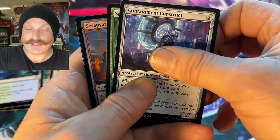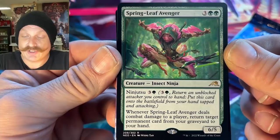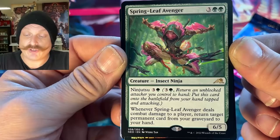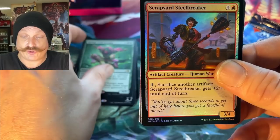Touch of the Spirit Realm. Unforgiving One. Is that a foil land in the back? Springleaf Avenger — the Insect Ninja. Wow, cool. It's got Ninjutsu — six, five. Ninjutsu four is expensive, it must do something savage when it hits. When it deals combat damage, return target permanent from your graveyard to your hand. That's pretty good.